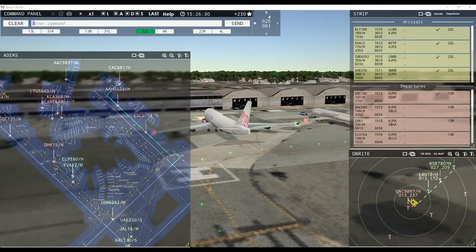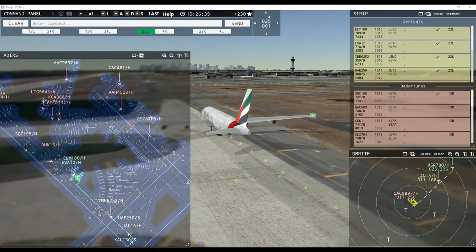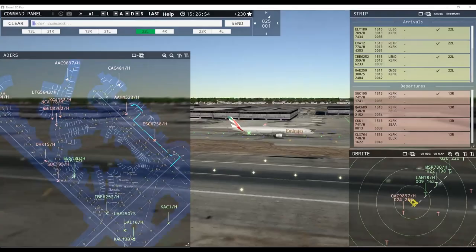Emirates Cargo 6758 heavy, runway 22 right, line up and wait. Cargo King 1 heavy, runway 13 right, cleared for takeoff. Emirates 250 super, hold short of taxiway Foxtrot. Japan Air 16 heavy, hold short of taxiway Foxtrot. Korean Air 130 super, hold short of taxiway Foxtrot. Have a look at this guys — these are two arriving aircraft and I get penalized for this. Runway 13 right, cleared for takeoff. These are arriving aircraft — isn't that amazing?